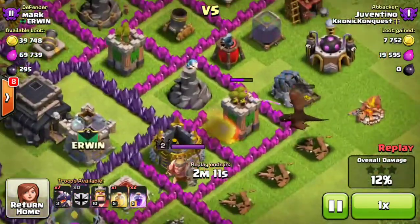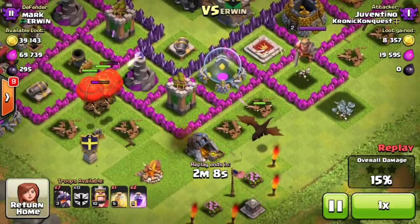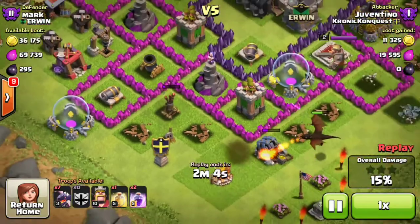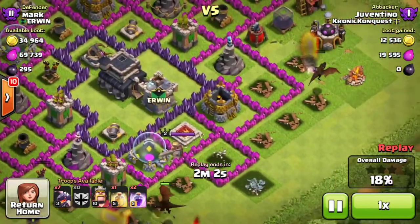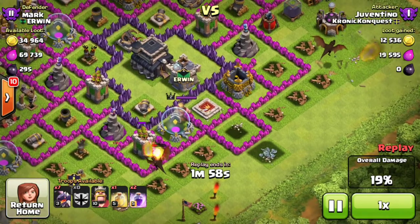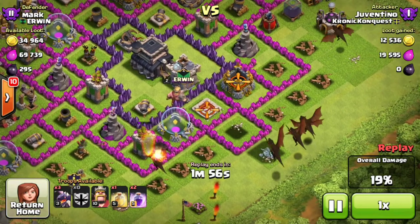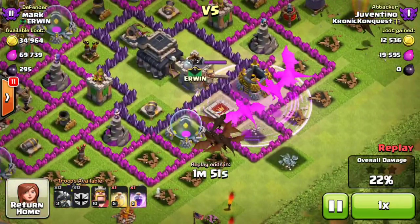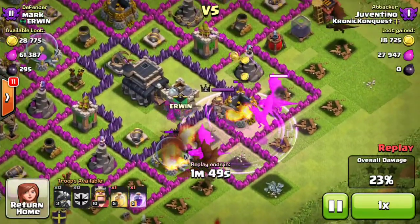They're kind of clearing out the first layer of buffering buildings. So I dropped the balloons, thinking these are going to take it out, but they didn't. So that one is just standing there, and that's going to do some damage, just a little bit though. So that's kind of working on the dragon now. So I launch my main attack. That dragon right up there is going to go for the DE.